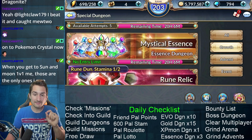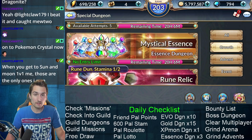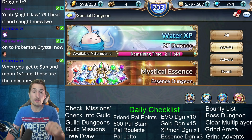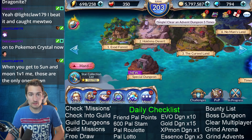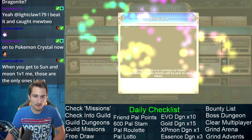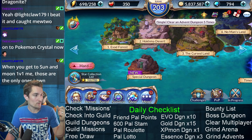Your mystical essence dungeon needs to be done three times a day. There's no entry limit, but you need to do it three times for your daily quest to make sure you get that 10 free gems. And whichever XP dungeon is available, you need to do one of them once — that's just another thing needed for your daily achievements, along with spinning the roulette and sending pal points to friends.